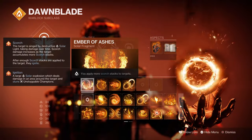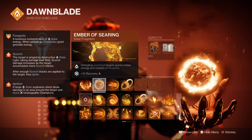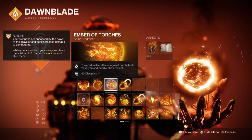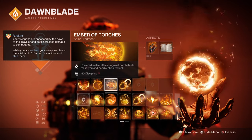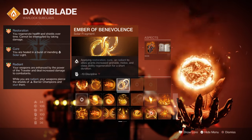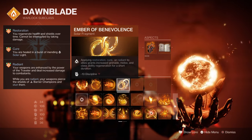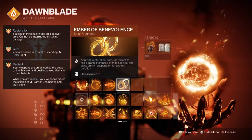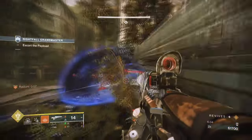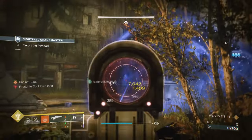For Fragments, we have Ember of Ashes, where you apply more Scorch to targets. Ember of Searing, where defeating Scorched targets grants melee energy and creates fire sprites. Ember of Torches, where powered melee attacks against targets makes you and allies radiant. And Ember of Benevolence, where upon healing or applying radiant to allies, you get a 400% ability buff to melee, grenades, and class ability for 6 seconds.